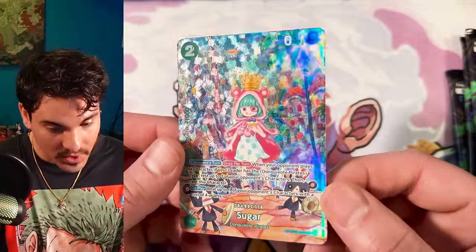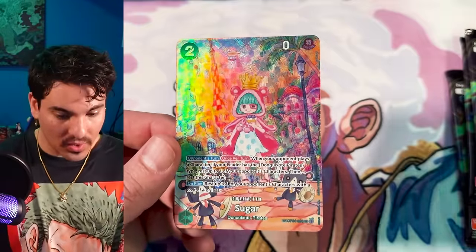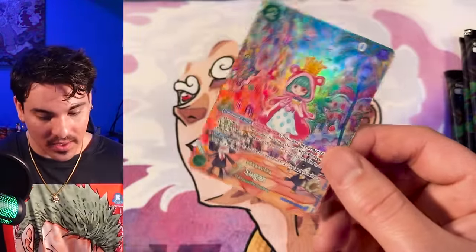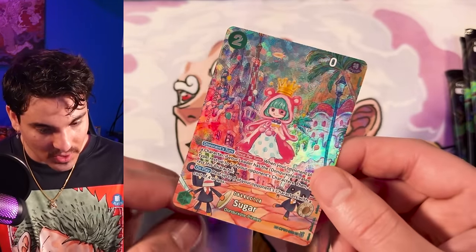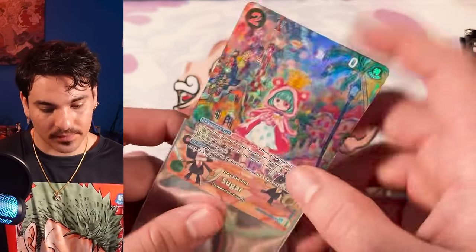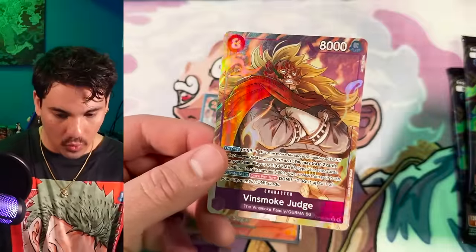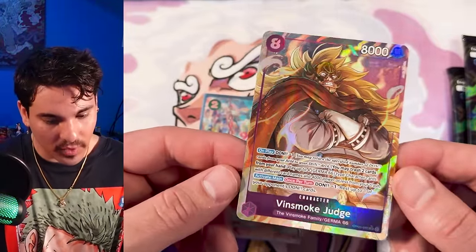SP Sugar! There's our first SP. I'm assuming there's two in this case, and I have a feeling all the heat is on the bottom of the case again. Look how dang shiny that is — really shiny. Sugar, cute art. Is there going to be another alt art in this box?